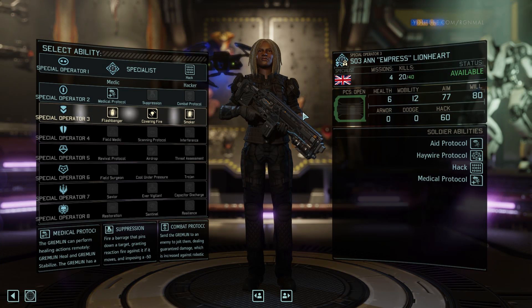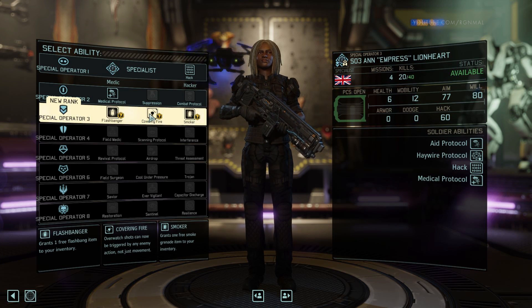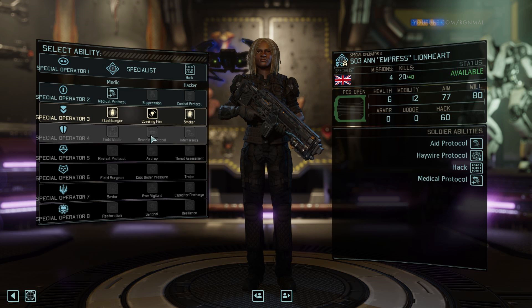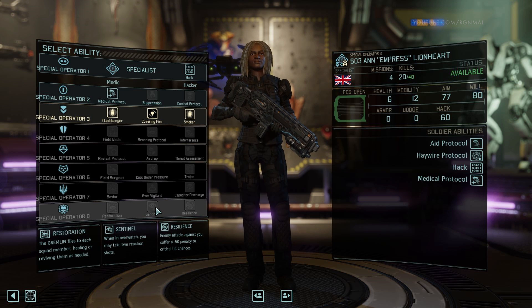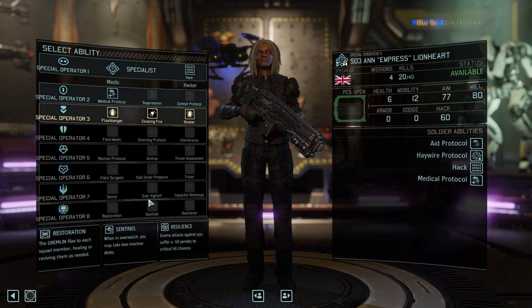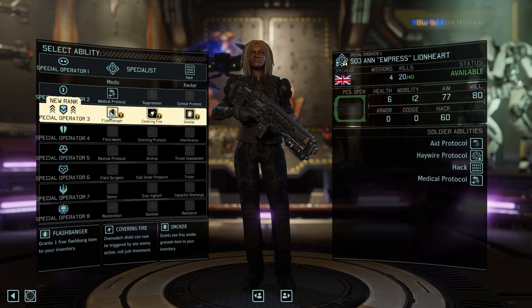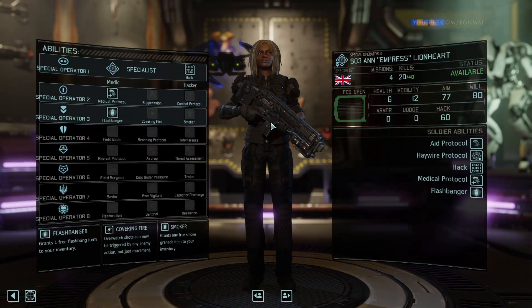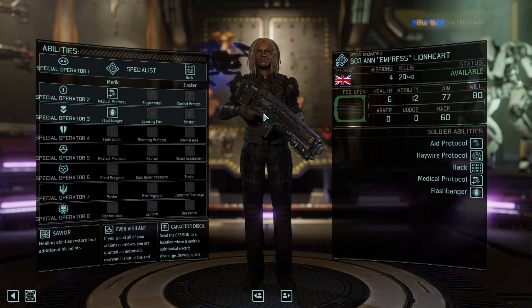Promote her. Now we've got some interesting choices here. You've got Smoker, which grants one free smoke grenade. You've got Covering Fire if you're gonna do an Overwatch build, which is certainly viable. If you go down most of the middle line, you can actually build a pretty good Overwatcher. I've done that before in original Long War — I had a couple of soldiers set up that way, Medics that were Overwatch, and they were quite effective. However, I think what I'm gonna go for here is Flashbanger. A free Flashbang is just really good — it's kind of a no-brainer, especially if you're doing a medical support build, which is what we're doing with Empress.